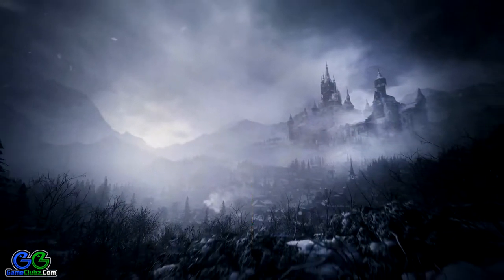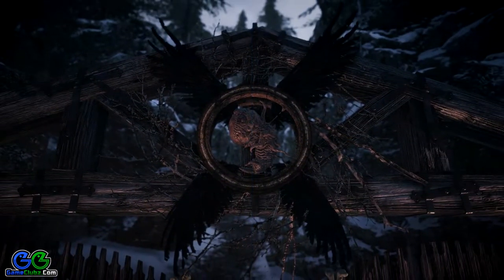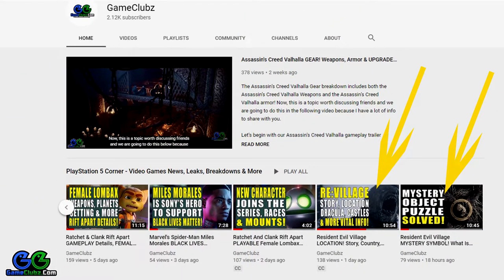In the first video we discussed the game location, and yesterday I uploaded a video in which we talked about the mystery symbol. Now that we know for sure what this means and why there is no fetus and no dead child in it, we will cover a new symbol that is quite important for our game — the goat head we can see in the trailer. I suggest you watch both previous videos before this one.